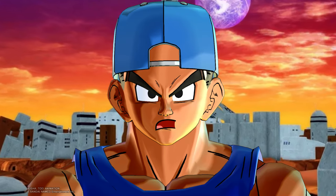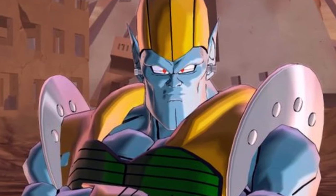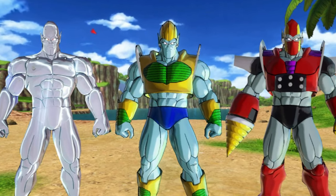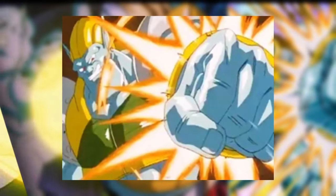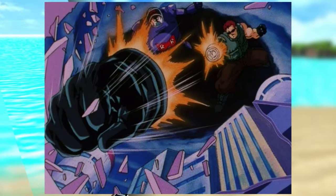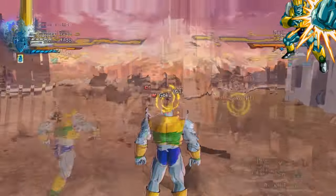First off, General Rildo — probably the strongest being, the mutant machine. I want him in the game so bad. Having him in the game could complete the GT series with his outfits. Either form, either outfit would be great. His Shooting Knuckle would work just like the Rocket Fist move, which has been in Dragon Ball since forever. It's one of our favorite moves and needs to be here, especially for our CACs.